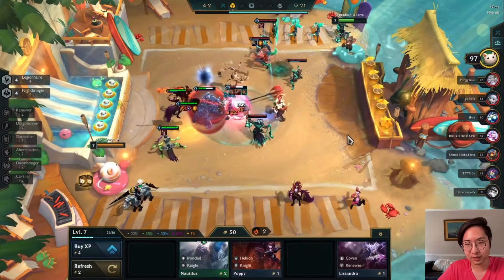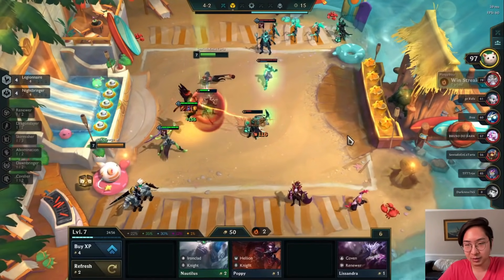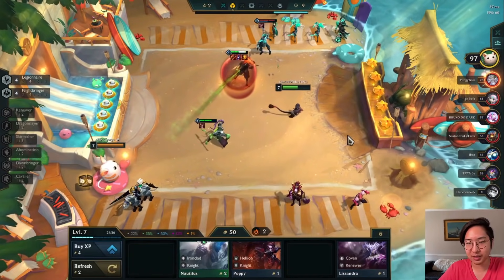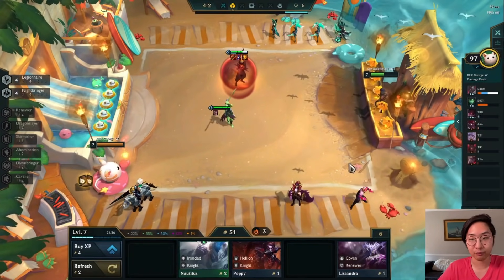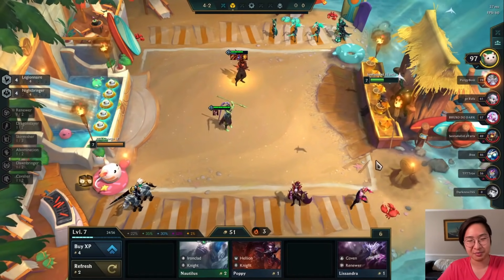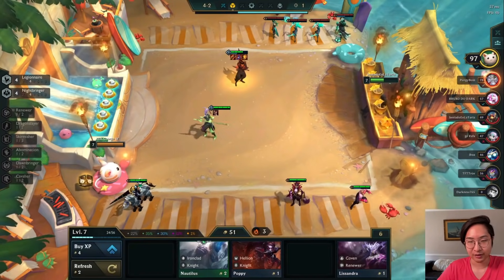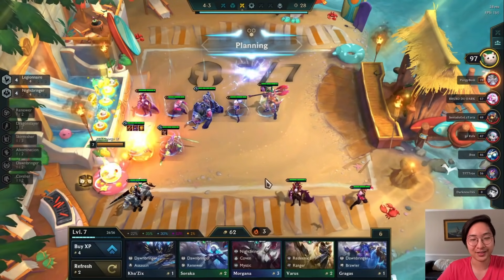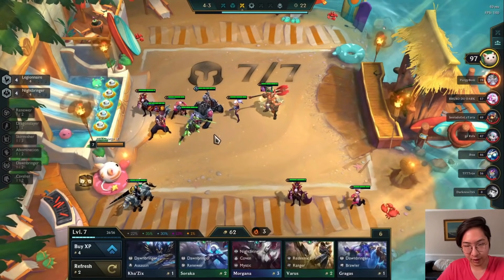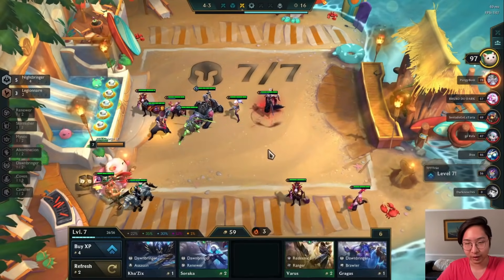I spend all my excess gold above 50 into my level up and I never want to go below 50 because I want to keep getting five interest every turn. This opponent is running some sort of forgotten build - I haven't tried it too much yet. There's a re-roll forgotten build, and I'll be coming out with all sorts of comps once the set officially comes out. They're making too many changes right now - changing the game like every single day - so there's just too many changes to make a tier list.